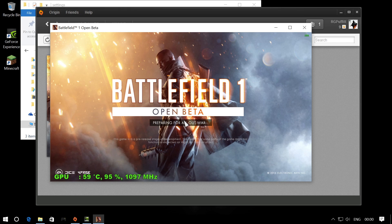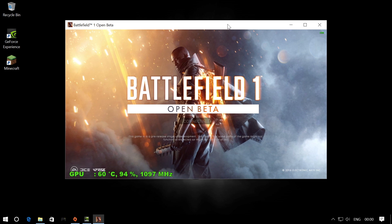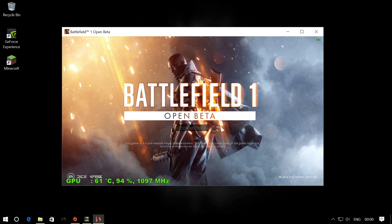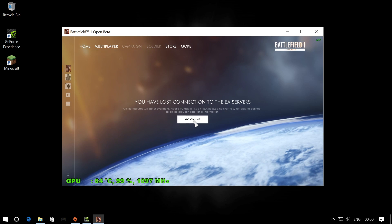Now in order to play the game properly, go into the settings and change it to run in full screen borderless. This should make the game run perfectly fine from there on in. I would show you how to change to full screen borderless now but I can't get to the settings panel because I can't connect to online mode. But it should be pretty straightforward from there on in.